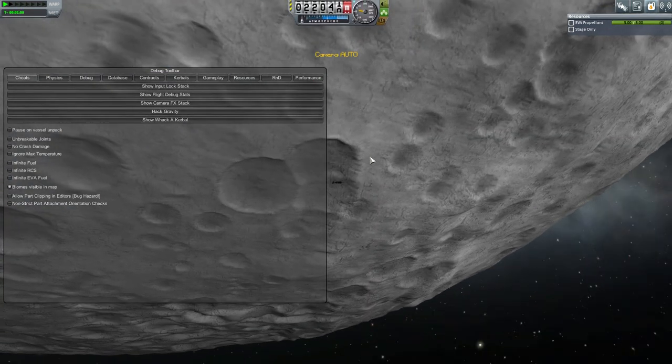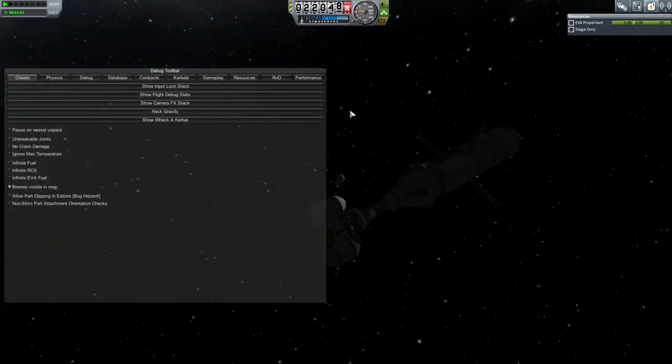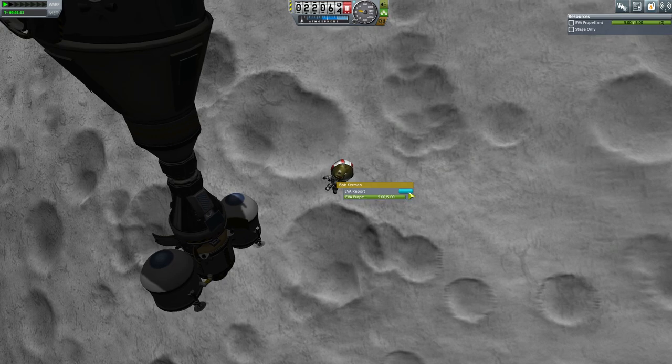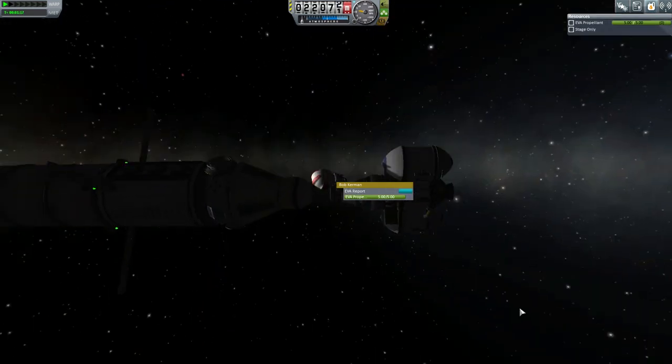That is actually a crater. If I fly over this you can see Kerbin in the background there as well. I'm going to turn that off and I should probably get Bob back inside. Look at him there, floating in a most peculiar way, far above the moon.